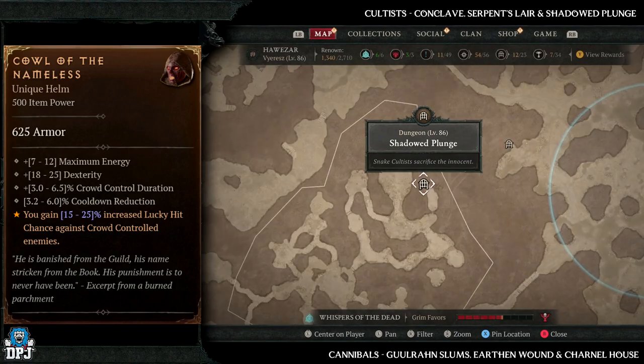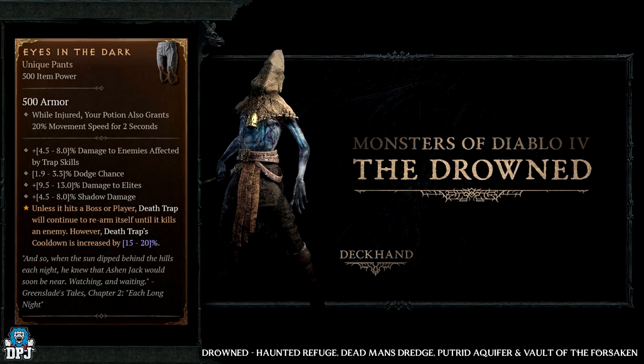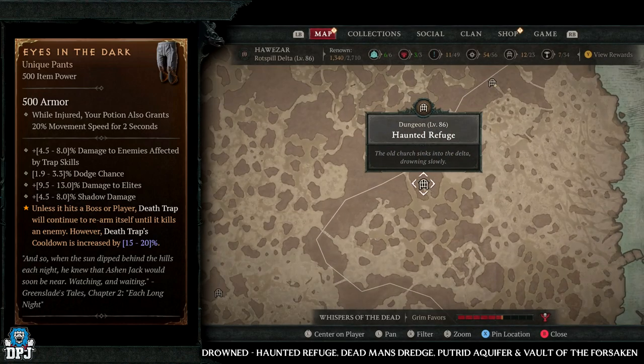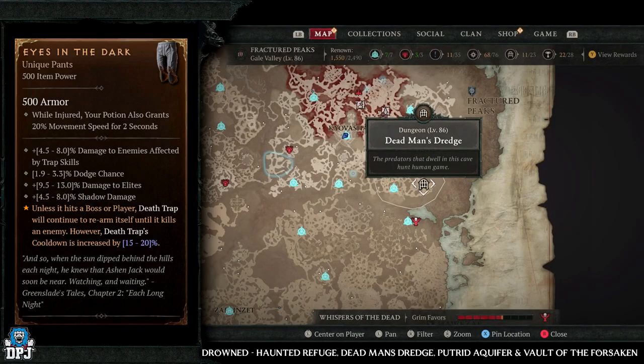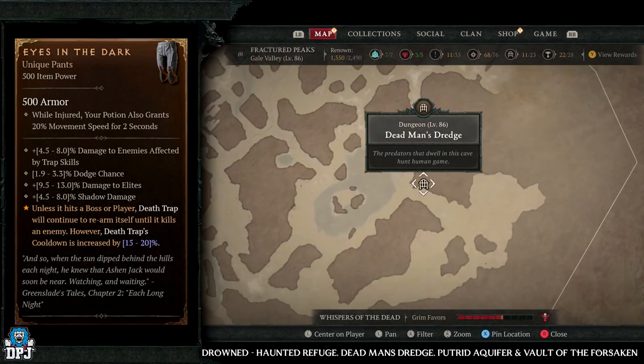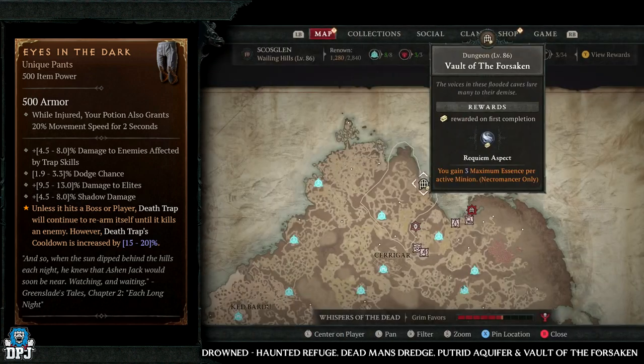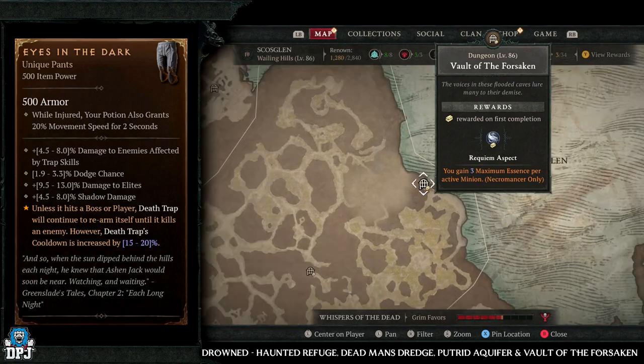Next up we have the Eyes in the Dark unique. This has increased drop chances from Drowned enemy types. You'll want to be farming the Haunted Refuge, the Dead Man's Dredge, the Pewtied Aquifier, and the Vault of the Forsaken — four great dungeons, all with plenty of that Drowned enemy type in them.